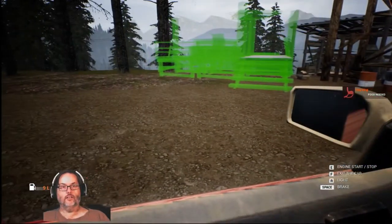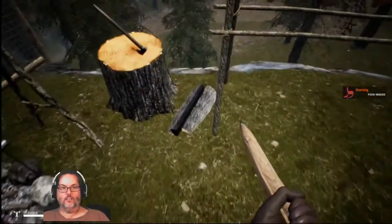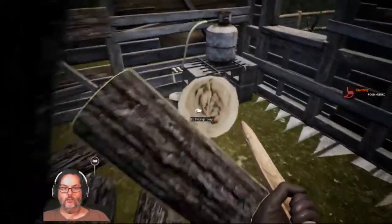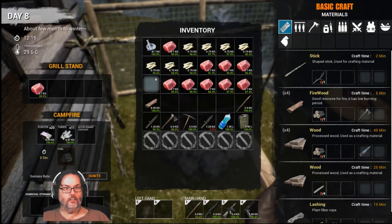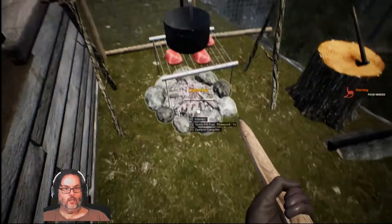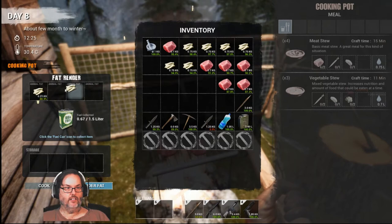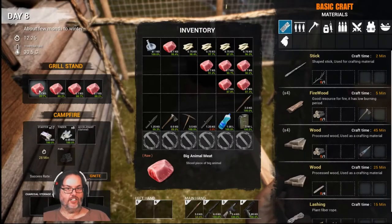Let's get firewood. Let me move that there. There's firewood. I should already have stuff out here, so we're going to go ahead and put four meat on here. Let's go ahead and ignite. Please light quickly. There we go. We're going to get into the pot, drop in some more fat. Now we are starving, so we're going to keep an eye on this — I don't want it to burn.